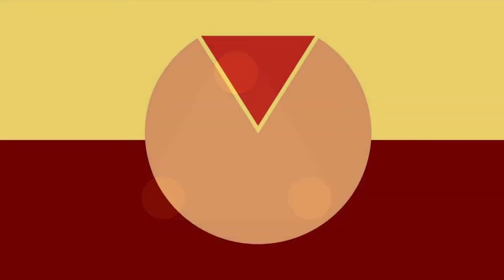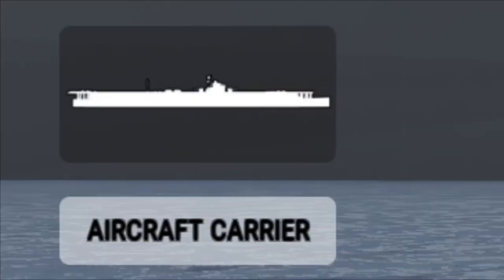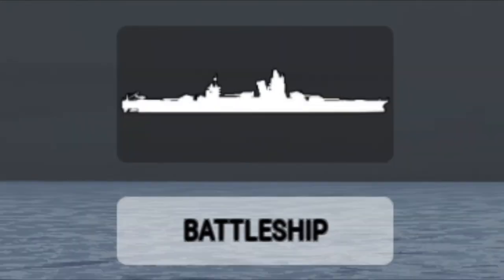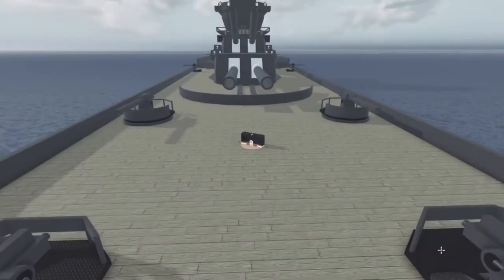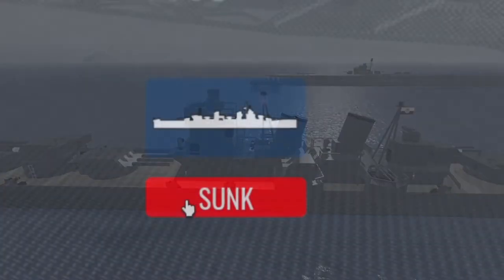There are two teams: the Orion Fleet and the Antares Armada. Each team starts with four ships — the aircraft carrier, a cruiser, a destroyer, and the battleship — spawned next to one another on opposite sides. When spawning, players choose which ship to spawn on, making switching ships simple by resetting and selecting your preferred ship. If a ship is already sunk, you can't spawn on it.